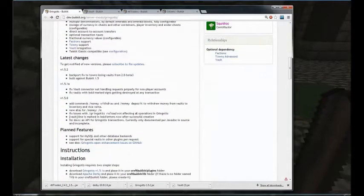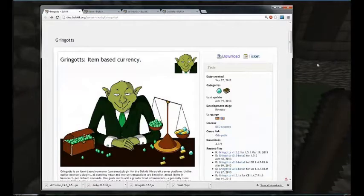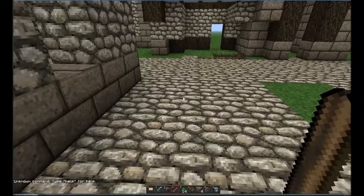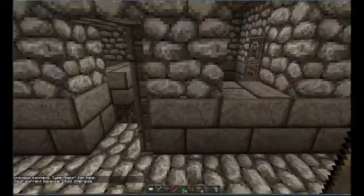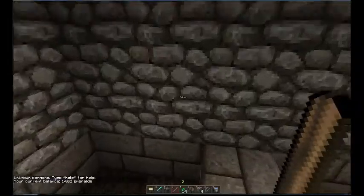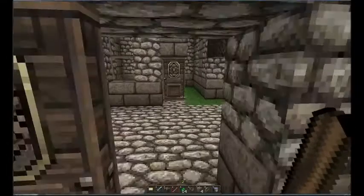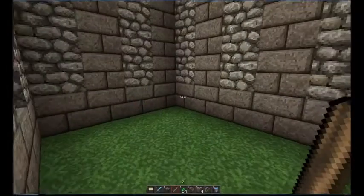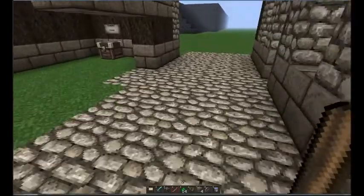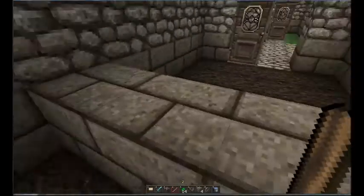Also not on that list is Apache Derby, which is required for Gringotts. I have no clue what it does, but get it — I tried without it and it didn't work. Now you can see I have 14 emeralds right here. That's what I like about Gringotts: it's actual physical in-game currency, so you can actually get raided, which is awesome.